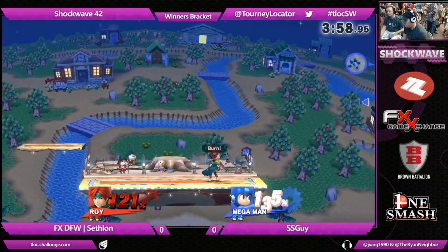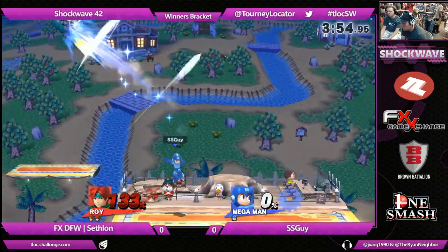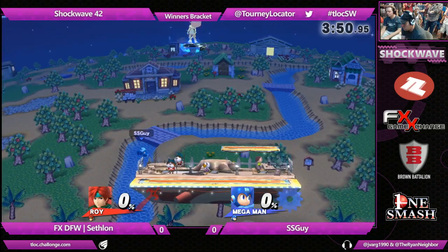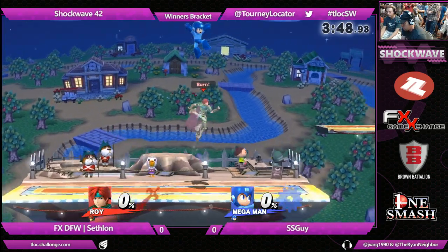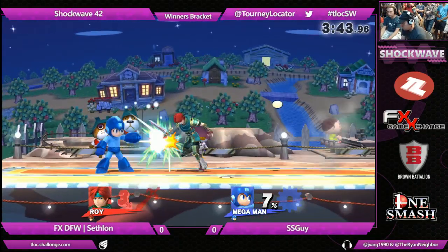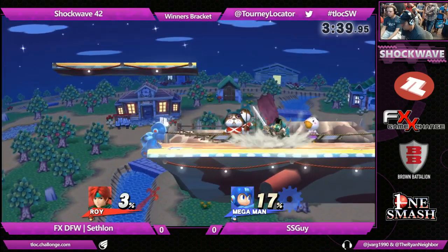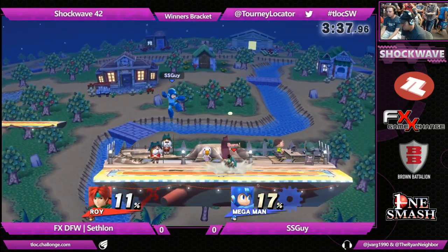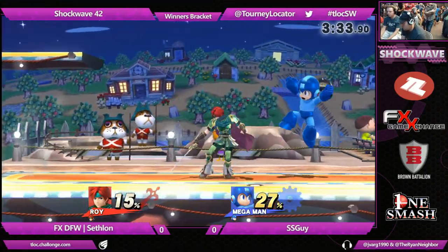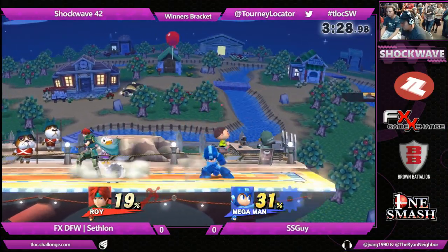What I like about Cephalon is that he's not trying to contest space too aggressively. He is slowly taking over. SSGuy answers right back with a nice back air, making sure that it's a clean 0-0 game. We are at one stock apiece here. Cephalon is so patient — he doesn't let the projectiles bother him so much. We've already seen plenty of perfect shields from Cephalon's side.